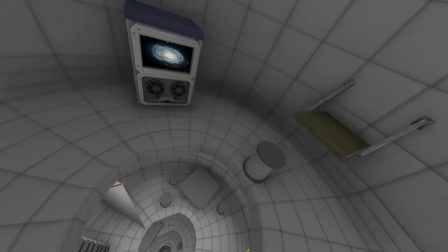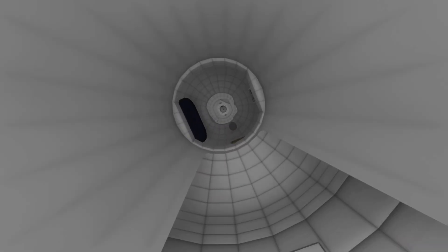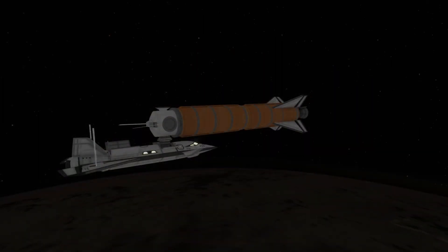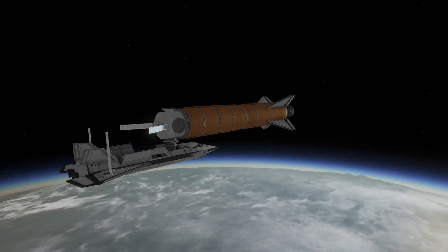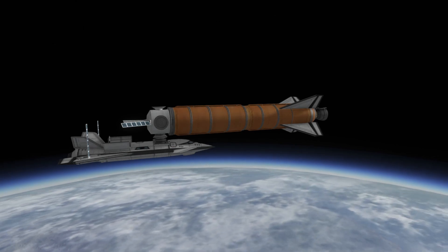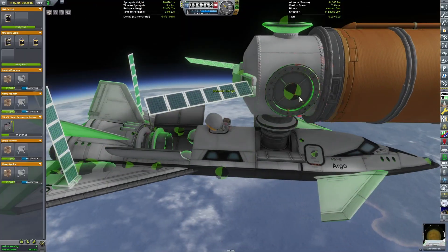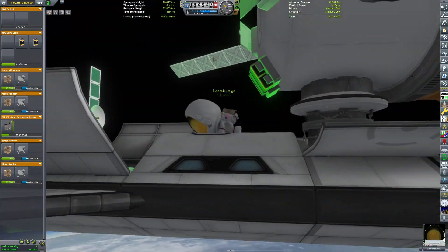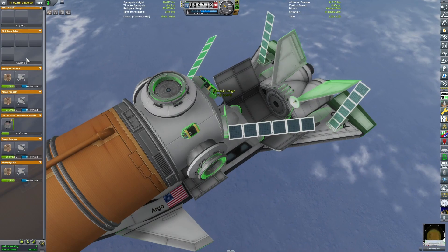The setup of the space station is not yet complete. Once we time warp into the light, we can attach remaining docking ports and also add some batteries. I'll need a future mission to add some extra life support supplies so we can have long-duration stays at the space station.